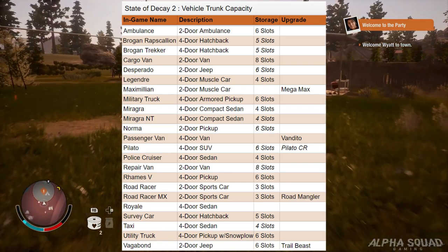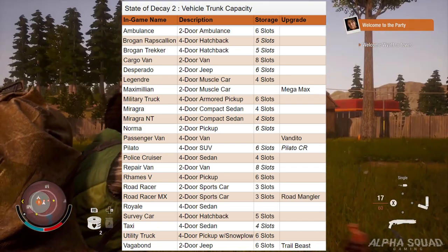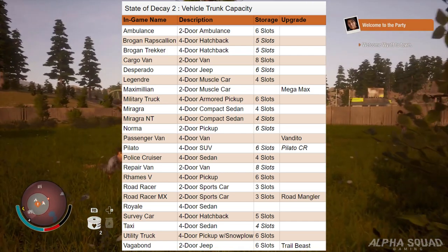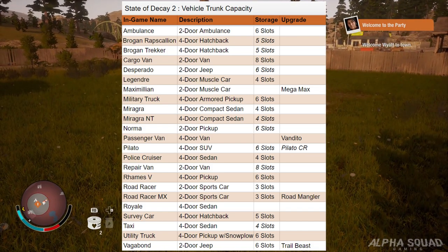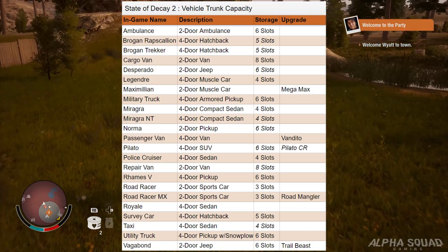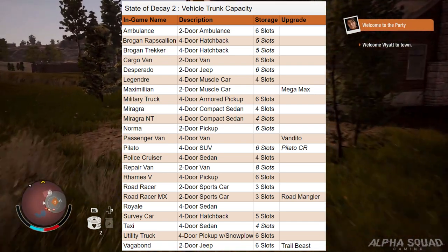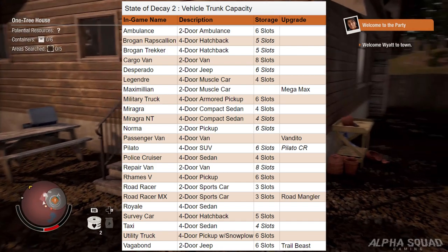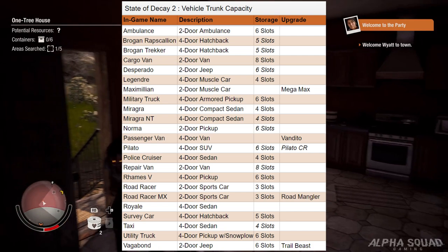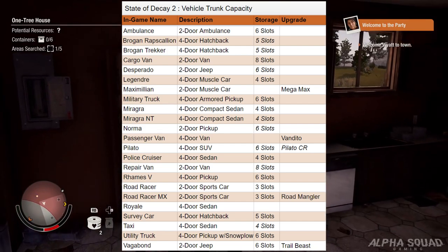Here we have a full list of vehicles and their storage capacity. Big shout out to Datitude — I'll put his link in the description, just like I did with the base video. He's compiled all the information from the trailers into a nice spreadsheet. You can see there are vehicles with three, four, five, and six slots, and then your cargo vans and repair vans that have eight slots. Those are going to be huge for looting materials, weapons, and rucksacks, since you can carry up to eight rucksacks in a vehicle versus only one on your character.